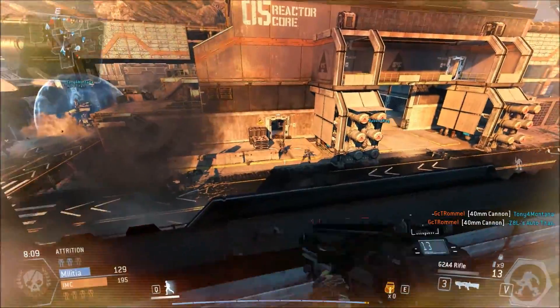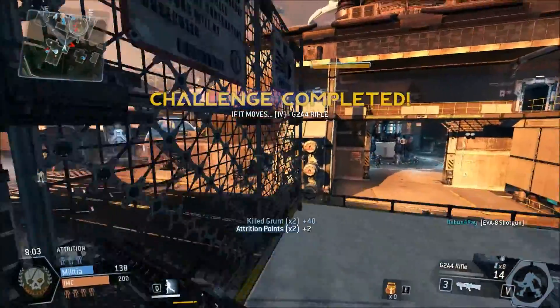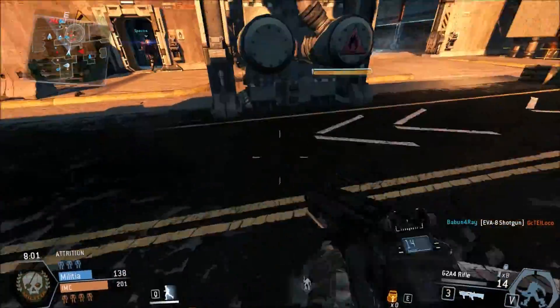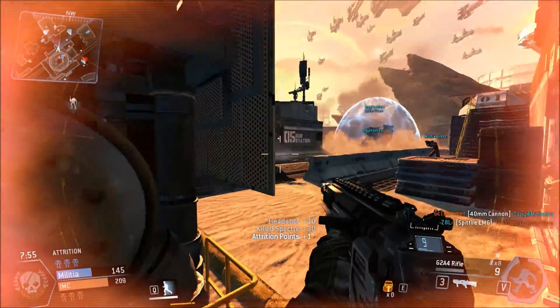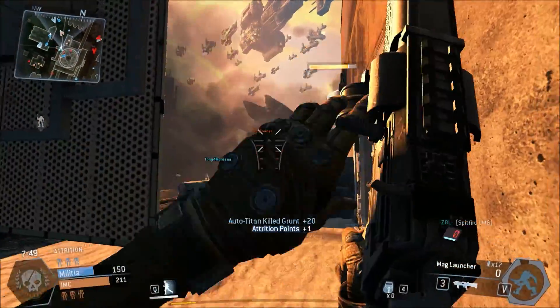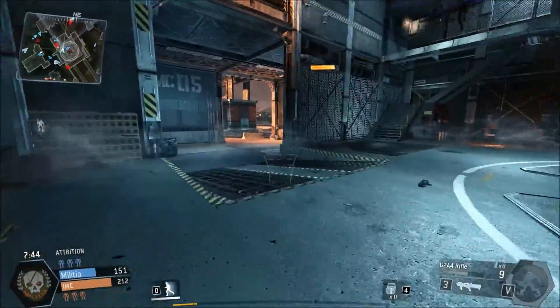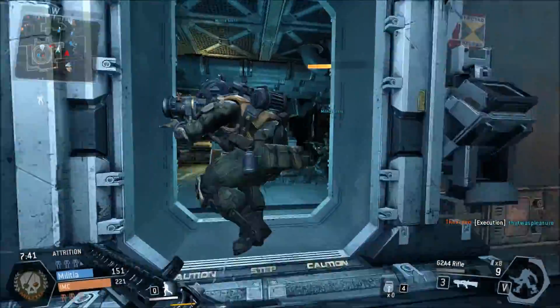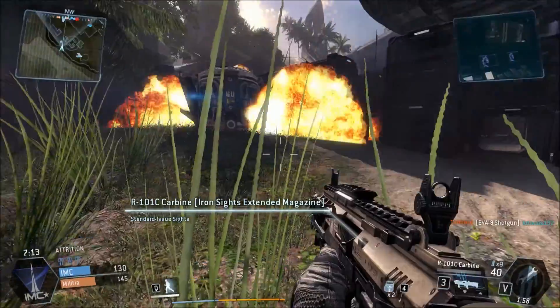For fun factor, Crysis 3 gets a 7 — it's quite fun but gets repetitive quickly. Titanfall is a blast to play, the whole parkour aspect makes it absolutely awesome, so it gets a 10. For replay value both games get an 8 — Crysis 3 has cool killstreaks and a prestige system, while Titanfall also has a prestige system plus different gameplay styles each match. In total, Crysis 3 scores 72 and Titanfall scores 73 — extremely close, so both are very viable purchases. I've been TSS, see you in the next one!